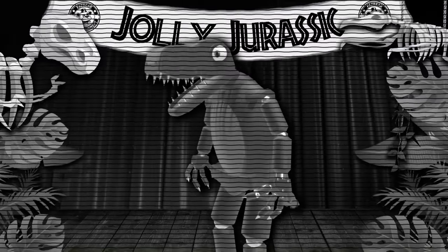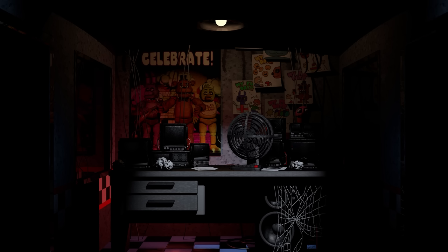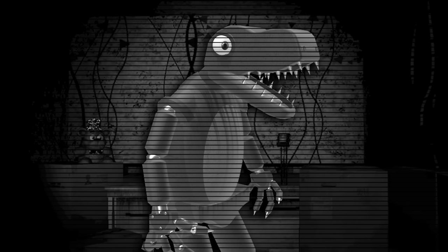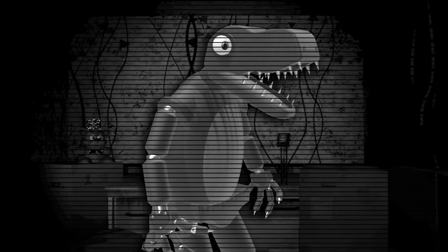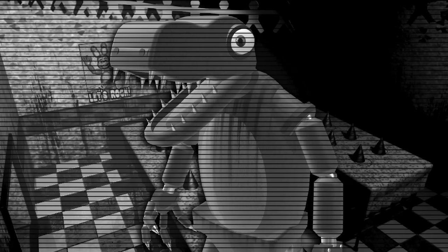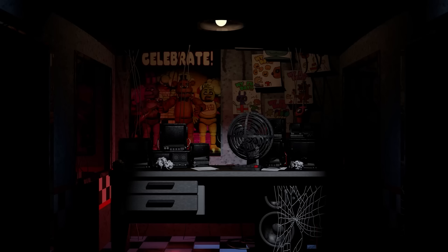Roger would also be able to mess around with the cameras, with the ability to freeze frame one of them. So whilst looking at the monitors, there would be two different Rogers in two different areas, and the player would have to determine which one was the real Roger and act accordingly. This could confuse the player and keep them occupied whilst Roger made their way towards the office. With all these different abilities, the player is bound to slip up some time — and when they do, they'd be greeted with a classic FNAF jump scare.